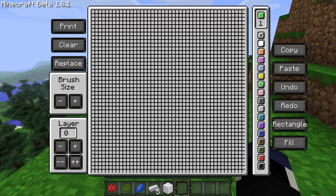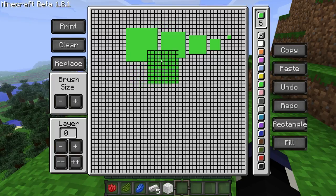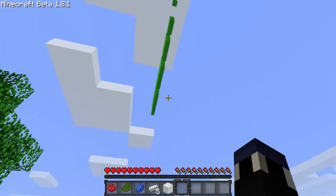So essentially what the brush size is — you notice when you're drawing, I'm holding down my left mouse button right now. But if you use the brush size, you can hit the plus button and you'll have a 3x3 grid of whatever color you have selected. And then again you can go up to a 5x5, 7x7, and 9x9 — and that is as big as you can go with a given brush size.